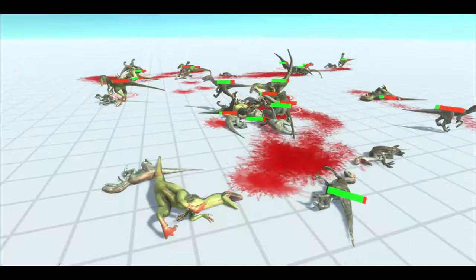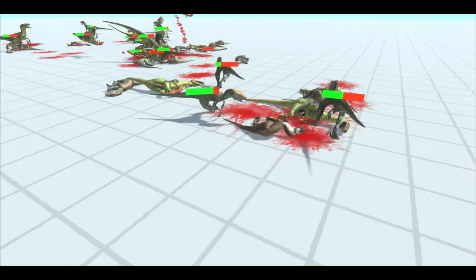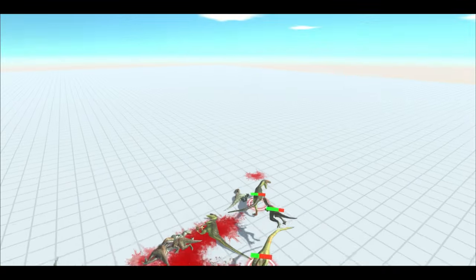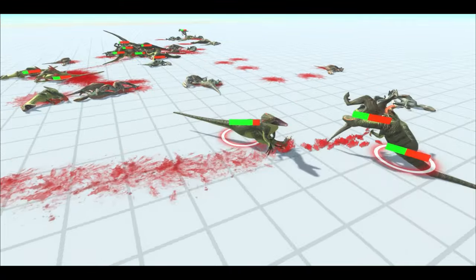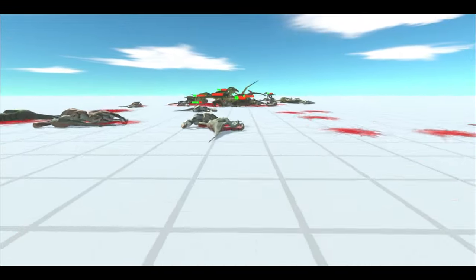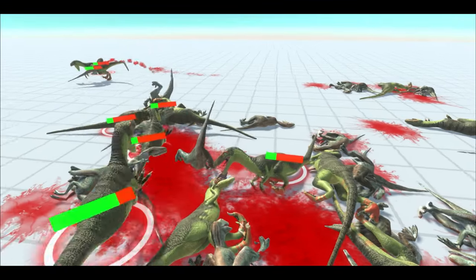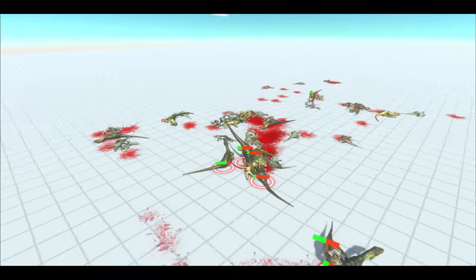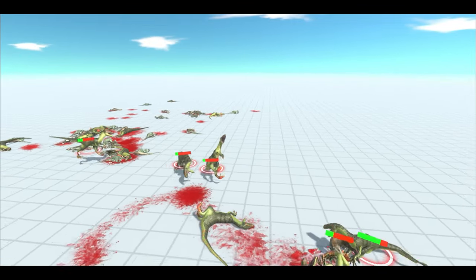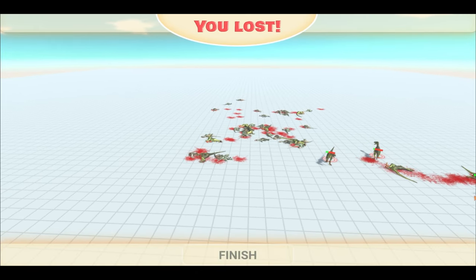One Deinonychus here but many Velociraptors surrounding it — five or so. And again here and here as well. That has got to do it for that Velociraptor, crushed by the mass of Deinonychus.